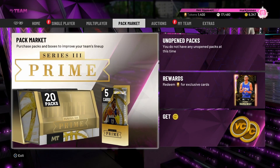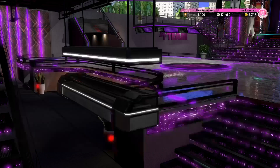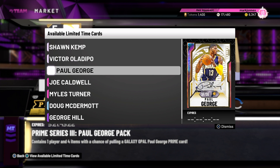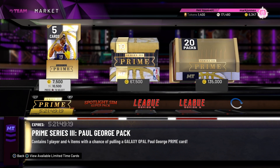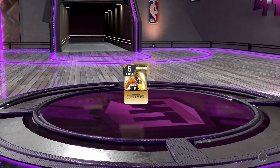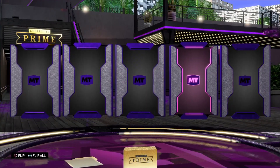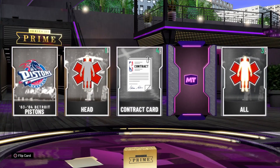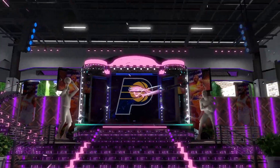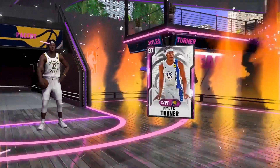So we're going to open this Prime Paul George Pack — we got 171,000 MT. Let's hope we can pull a Galaxy Opal. All I want is this Galaxy Opal Paul George. First pack — oh, Pink Diamond on our first pack! Okay, this is a nice sign. We got Pacers Center — we got Miles Turner.